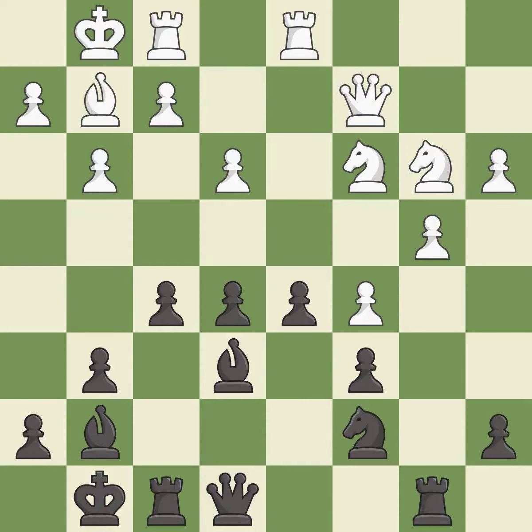This misses an opportunity to strike at the center with a pawn — it is an inaccuracy. This threatens to win a knight. This permits the opponent to take an outpost with a knight — it is an inaccuracy. This loses a knight. This allows the opponent to reveal an attack on a knight — it is a blunder.